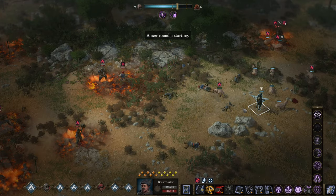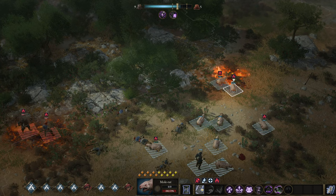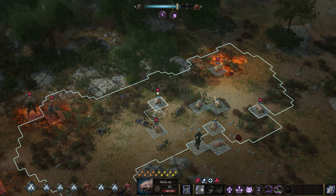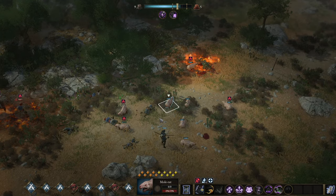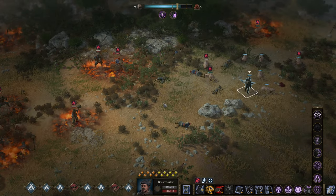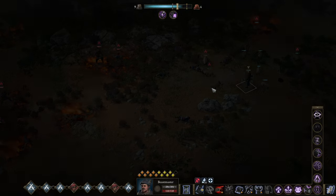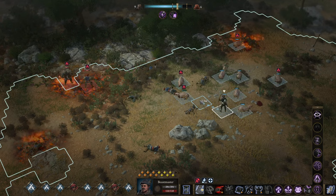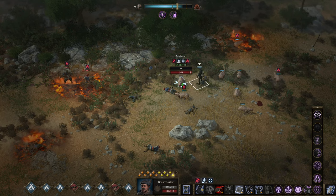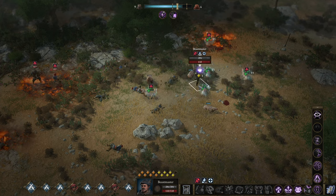A new round is starting. Mole rat moves here. How far can this guy move? Easily can reach us without a shadow of a doubt. Who's the biggest threat? I would say this buccaneer — it's pretty bad. Good, we're getting him down. Sure, why not heal up our mole rat — this other one might die soon, but that's the life of a rat isn't it.